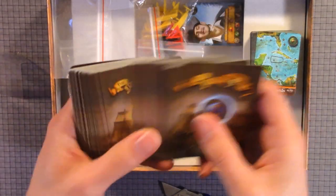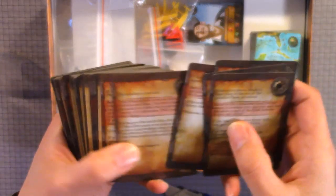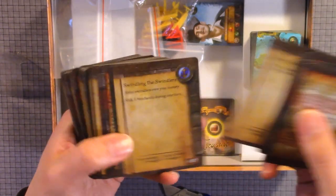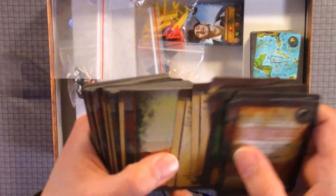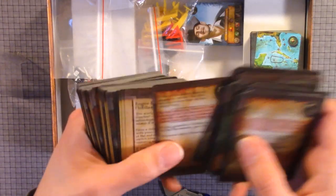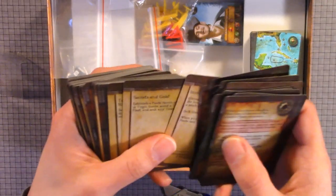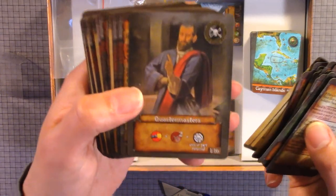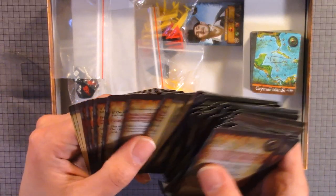Here we have some more cards. I think these might be mission cards — Spanish honor. Here we have some Indians, some more, sea dogs, quartermaster. Some of the illustrations and how the cards look. For the most part just missions and different things that you'll be able to do through the game.